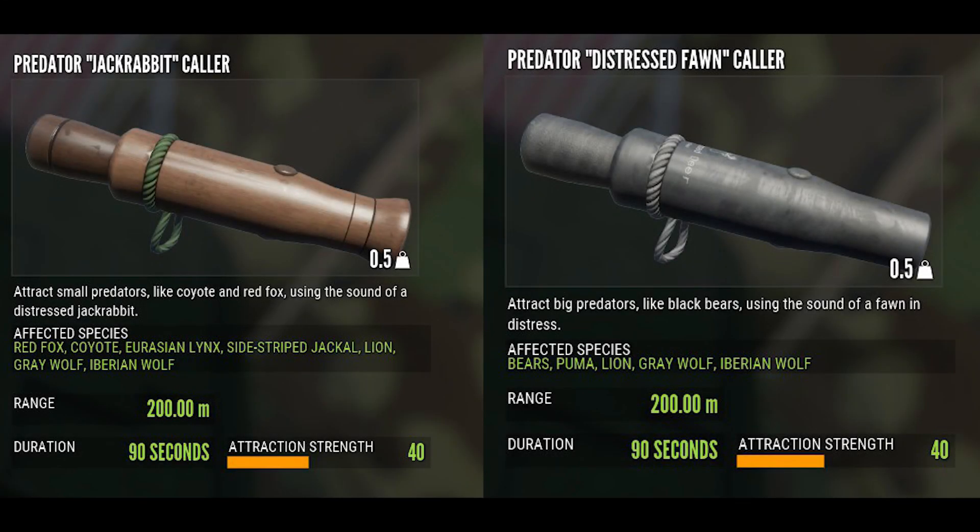For callers you can use both of the predator callers. I took only the predator jackrabbit caller because you can call in jackals and lions with those. The predator farm caller only calls lions, so if you want to pack light the lions respond perfectly well to the jackrabbit caller — you don't have to take both.